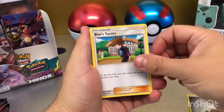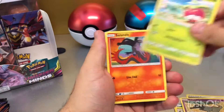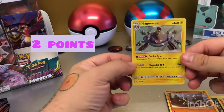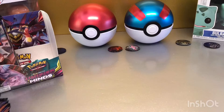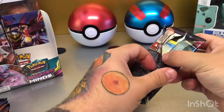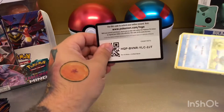Energy, Blues Tactics, Fracture, Baskillin, Slack Off, Salendit, Bounsweet, Salendit again, Scraggy, a reverse Cubone. And we have our first holo — Magnezone! Stick him to one side. Not bad. I've seen people get insane pulls from these booster boxes, so I'm hoping I'll have just as much luck. I'm hoping to pull my first Rainbow Rare, which I haven't pulled in any of them yet.